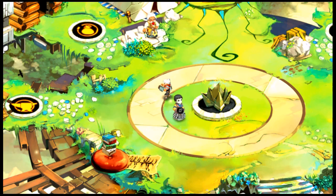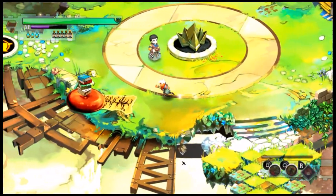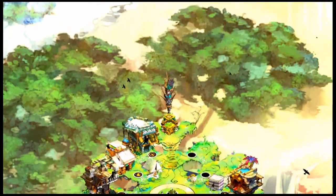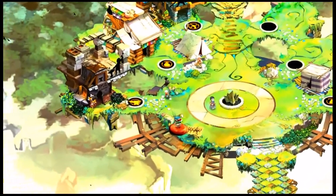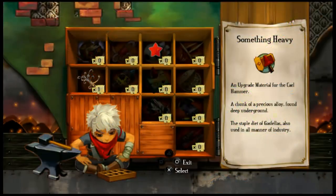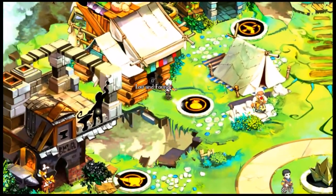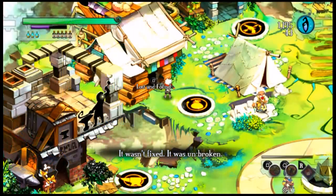Bastion is an action RPG set in an isometric environment. As you progress through the game, you go between your home base — the Bastion, which functions as a hub world — and the various missions. The hub world expands as you collect energy cores through the stages, allowing you to build new facilities. Facilities vary: there are weapon-based ones like the Arsenal for re-equipping weapons and the Forge for upgrading them, as well as shops for buying materials with in-game currency and areas for equipping spirits that enhance your skills as you level up.